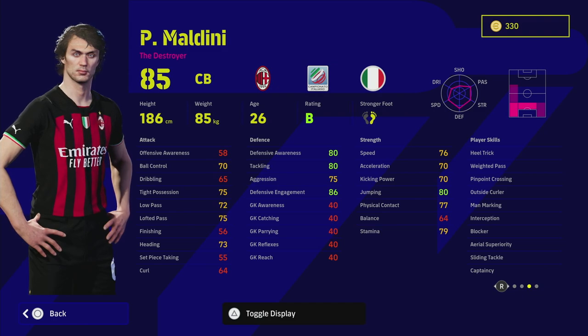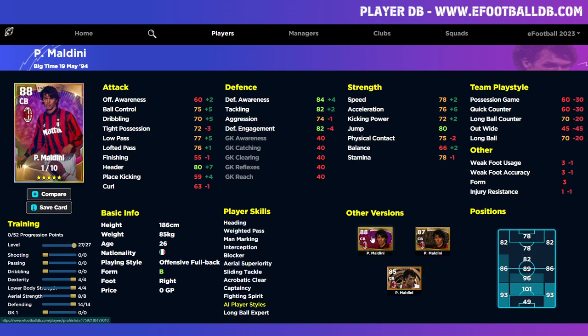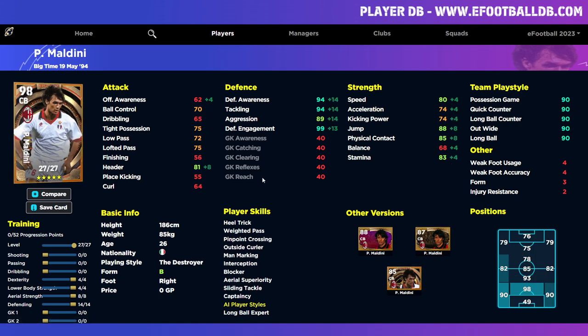He's got 27 levels to go, which is very decent for a player with this potential. I have the previous version of Maldini — the first legend they released at launch. That version only had 10 to 15 levels to go. This big time version has 27 levels — nearly double. He's better in pretty much every area. If we train him up to 98, you've got your aerial strength going to 90, jump to 87, physical contact high, and you're still getting 75 acceleration with 80 speed.